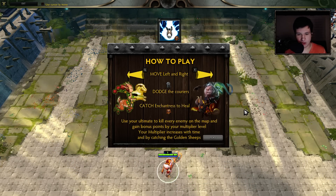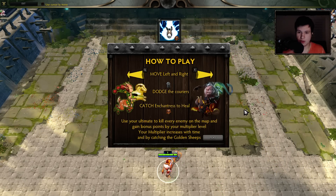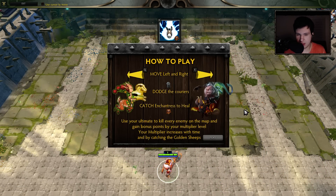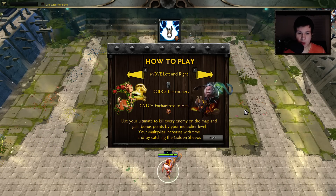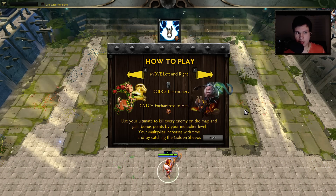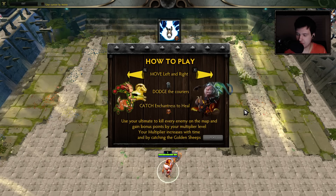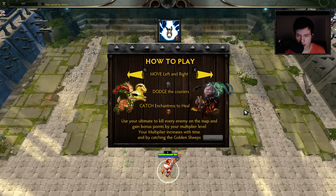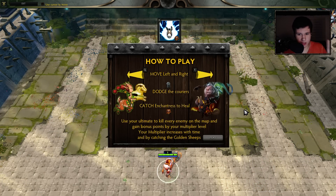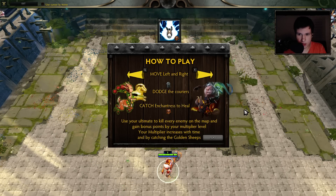That damage cap can get increased by the Enchantresses, which heal you. Not only do they heal you, but they also give you additional HP, so you can get beyond 5 HP if you catch Enchantresses. The Gordon Couriers give you an increase on your multiplier. The multiplier increases no matter what — if you play and you survive, your multiplier is gonna increase. This is really a score-based game. It's about getting a high score. It's single player, just you versus the computer.